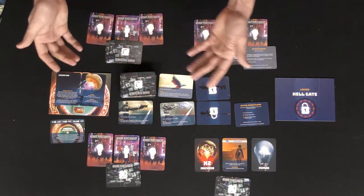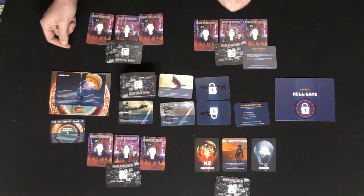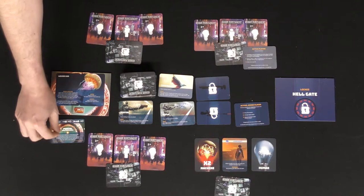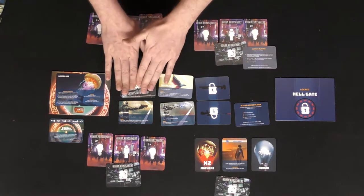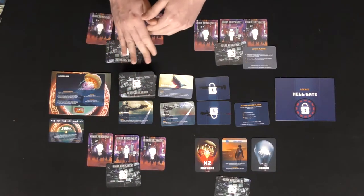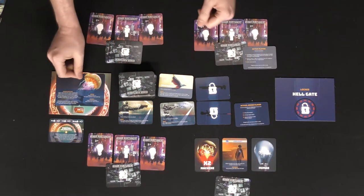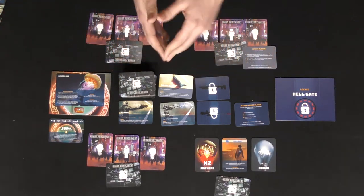Sometimes the boss is beneficial, other times it's not, and sometimes players have to work against that specific boss. Regardless, it's going to be apparent that this is the boss you'll be dealing with. If any more portal cards are drawn, they're just discarded, and whenever you do draw a portal card you'll just draw a new one regardless of whether it's one from the requirement or one that is past due — meaning a boss is already currently out in the game. And that is the game Human Punishment along with Project Hellgate.